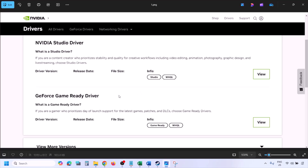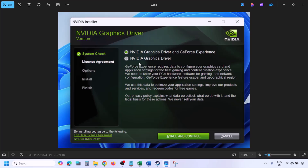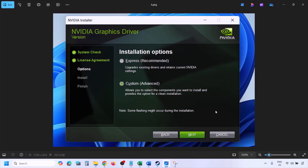Once you click on Find you will see this page. Here you will find the latest GeForce Game Ready Driver. Click on View and then you will see the download option. Click on Download and let the download complete. Once the download is complete, run the exe file. Once you run the exe file you will see this screen — click on Agree and Continue.